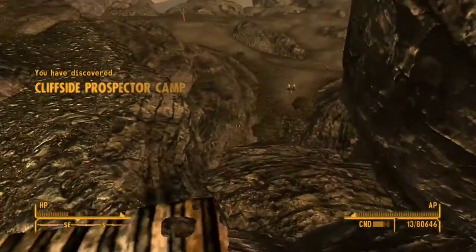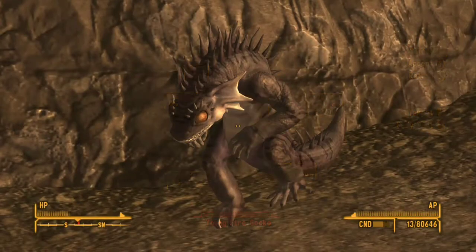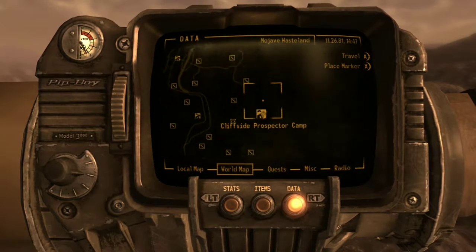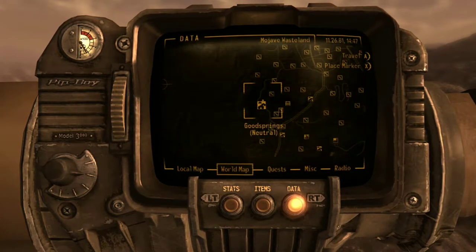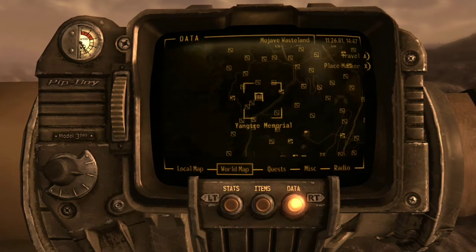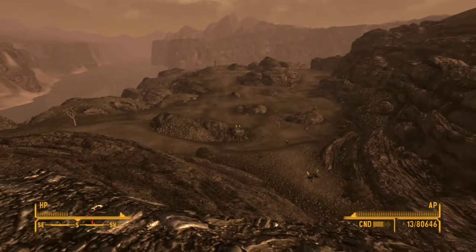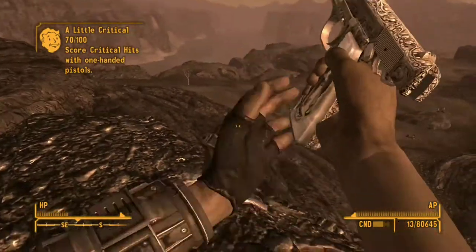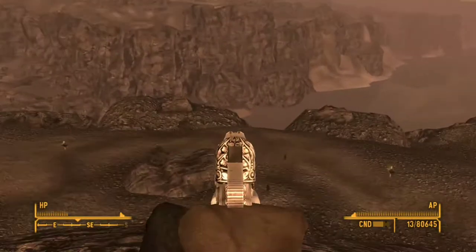All you gotta do is come to this cliffside prospector camp shack. There should be some geckos down there but you can kill them pretty easily. The location is east on the other side of the map from Goodsprings — it's a pretty long walk, but it's right next to Ranger Station Echo.